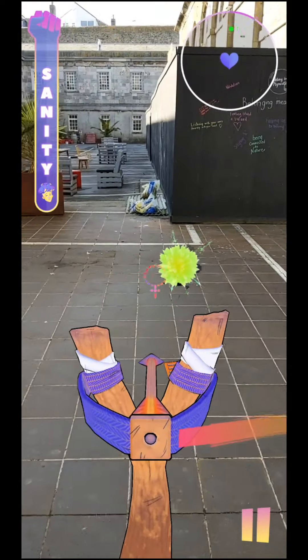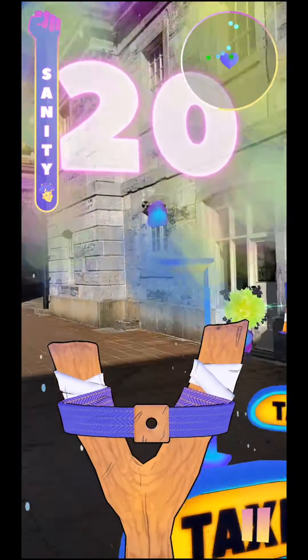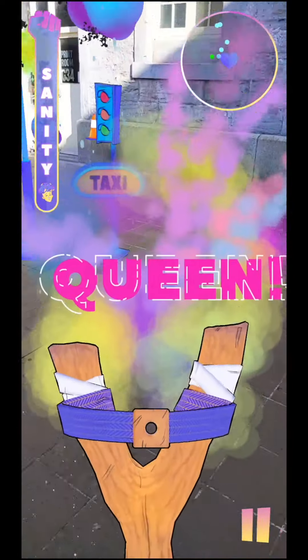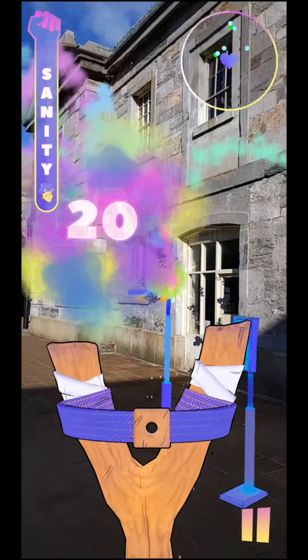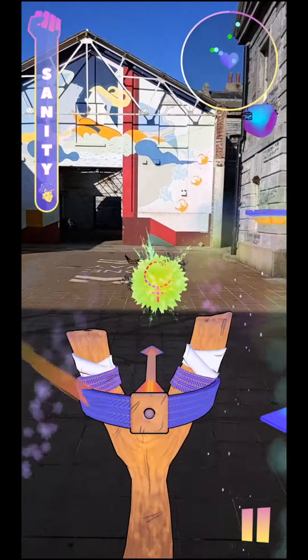The capitals are spawning from AR props in the space. There are different types of capitals — the green ones are the angry ones, the blue and purple ones are the slobbery ones. As you can see, they move differently and they sound different.